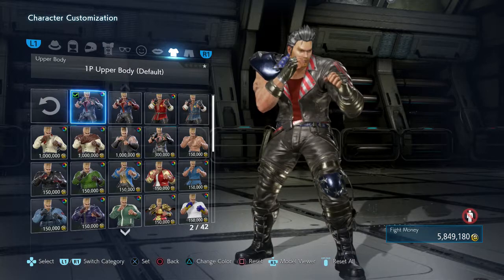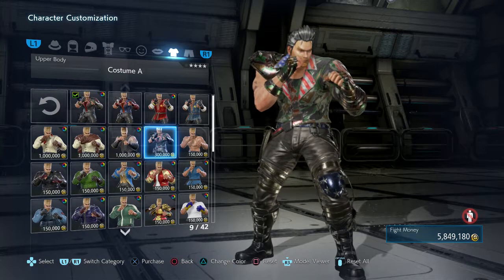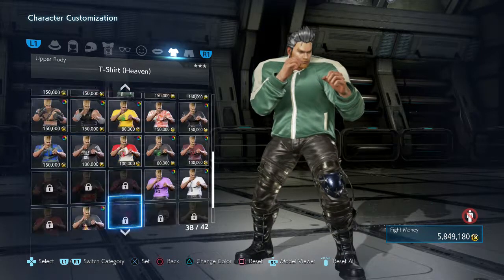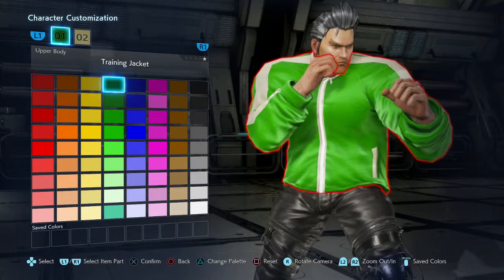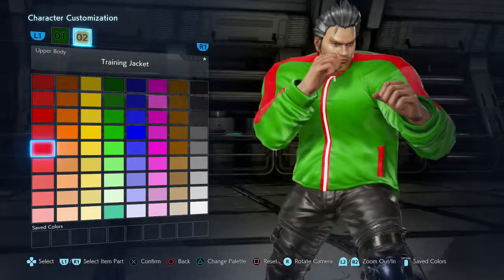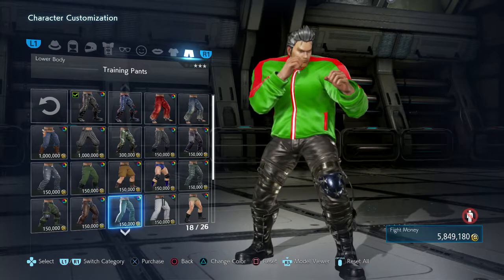Gon had on a green jacket with a red line going down the middle. Looking at all these jackets — and of course Gon didn't have any gloves on either, so this would be the closest thing to that. Put that on, turn this as green as we can get it. That's fine. Second color: red — let's make it really red. This is the easy part for me.